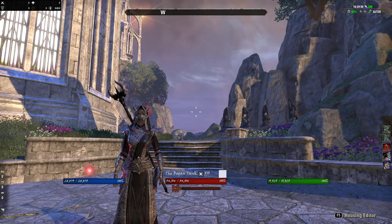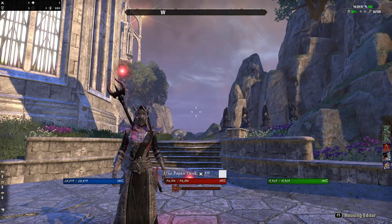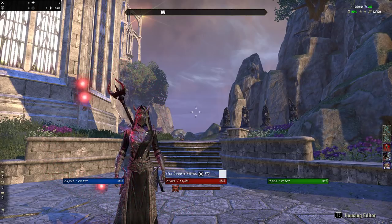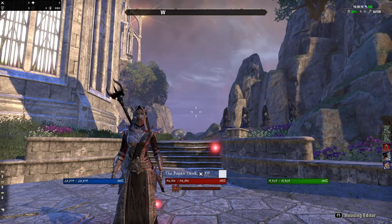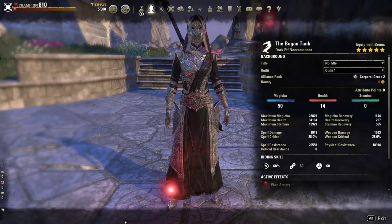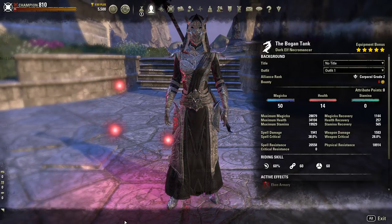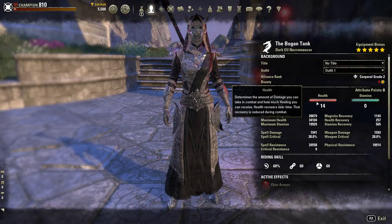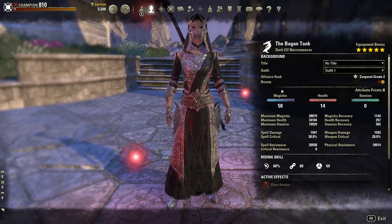So let's start with the basics. What's the first thing you do when you play this game? You create a character. That character's classification is pretty much your race and class — that's it. You have no other defining characteristics other than that. In this case, this character is a Dark Elf Necromancer. This is your character screen, and it basically gives you the baseline information about your character. It tells you where you've put your attribute points — and we only have three attributes: Magicka, Health, and Stamina.